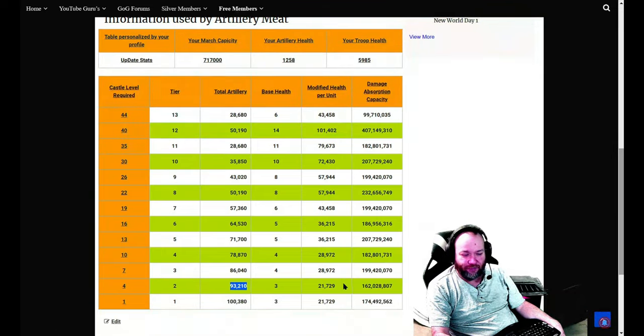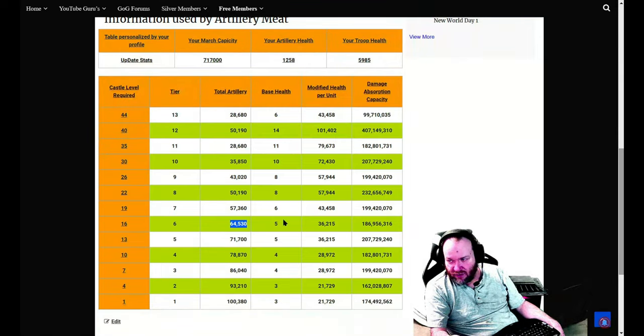You can start to see where tier fours can absorb more damage than tier threes at a much lower total artillery rate. You can also see where my tier sixes are a lower build number but my tier sixes actually apply more damage back — so you don't need as big a number for them to effectively kill more troops.